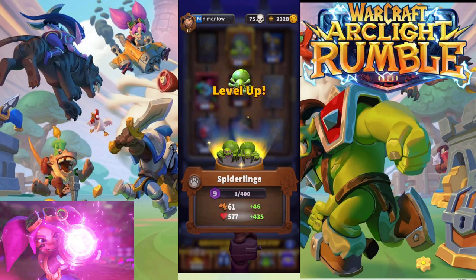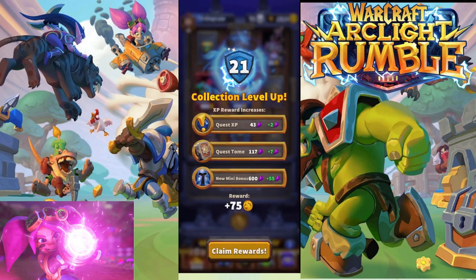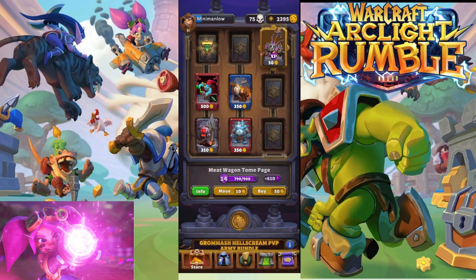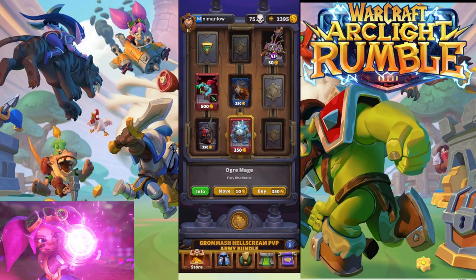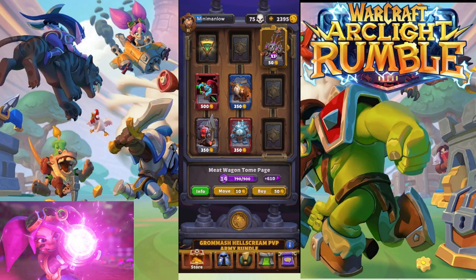There we go. Spiderlings start at level 9 because I have enough minis. We leveled up — that's pretty sweet. Now we got populated with XP to a unit that we already own, two new units — the Mountaineer and the Ogre Mage — and then this uncommon XP boost. What these do is you can't buy them, but you can eliminate them. If I were to buy this Meatwagon XP, I would eliminate the green experience boost and just get a little extra XP. If I were to buy this XP, I would get 610 — pretty solid.